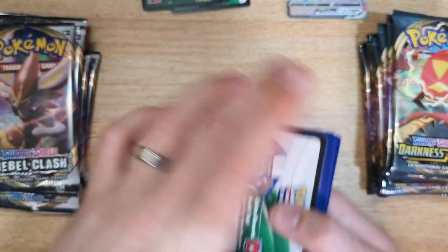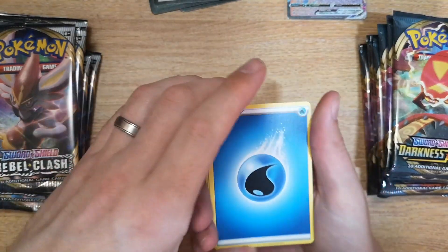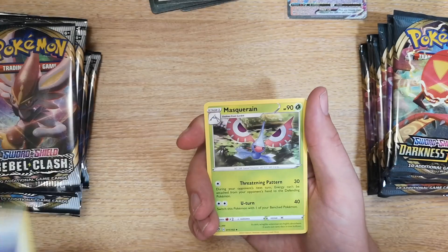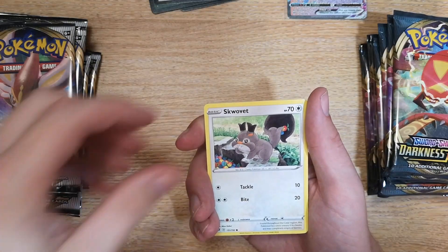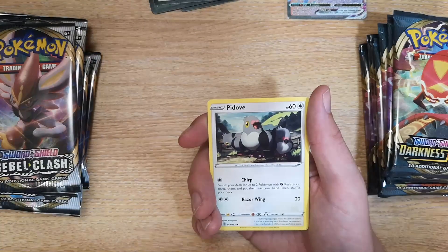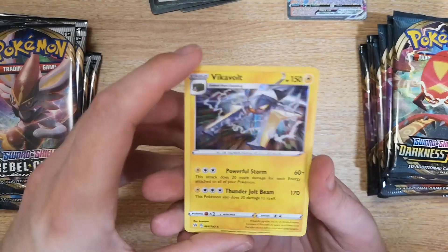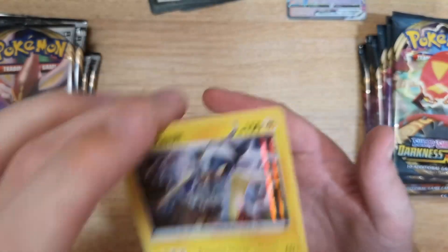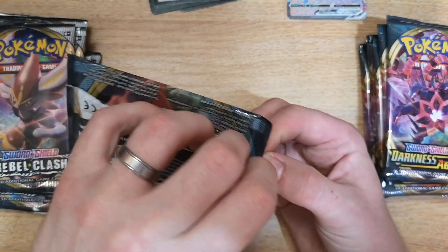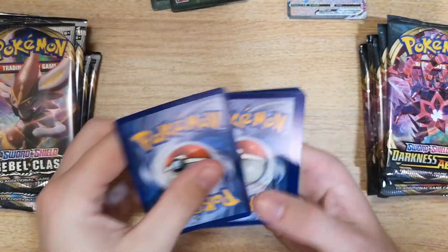Still hoping for something big — and this could be our first holofoil from Rebel Clash. Pack 4 Rebel Clash: Water energy, Talonflame, Cursed Shovel, Masquerain, Scovet, Snom, Natu, Trubbish, Pidove, Honedge reverse, and a Vikavolt which is a holofoil rare. I quite like some of these artworks — it's no Hidden Fates but it's still good.